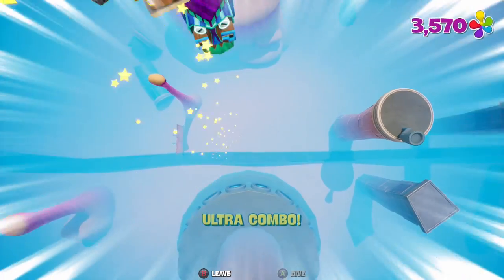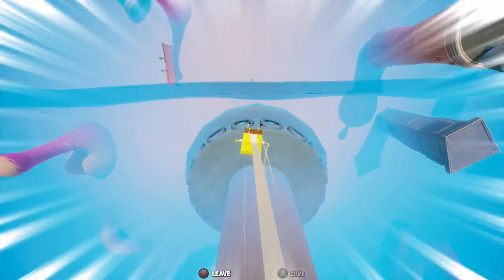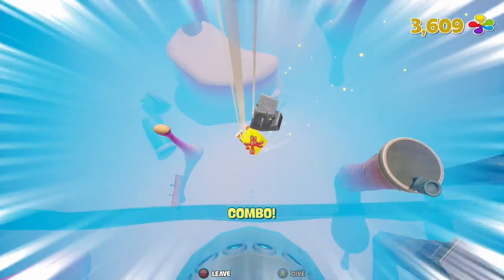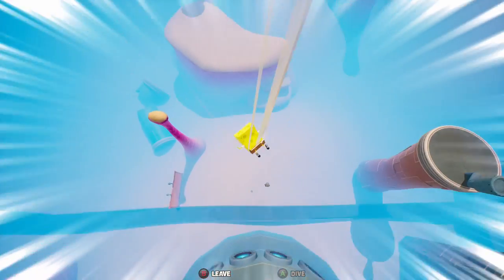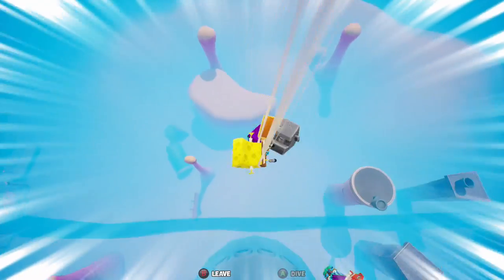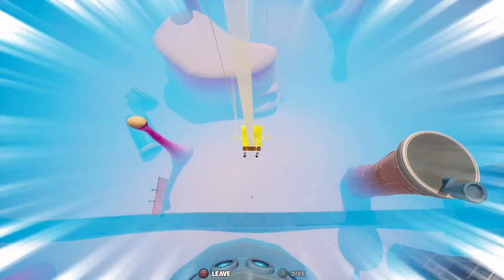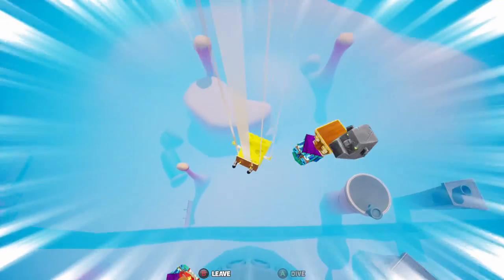After Goo Lagoon we're gonna get the Bubble Bowl move, and we can go back and get something in Jellyfish Fields and maybe another thing here — that'll unlock some golden spatulas for us, as well as the second area of levels. After Goo Lagoon every level is great and enjoyable. But you have four lives and the water prevents you from getting to safety, so it counts as all four lives — which is just the stupidest thing.